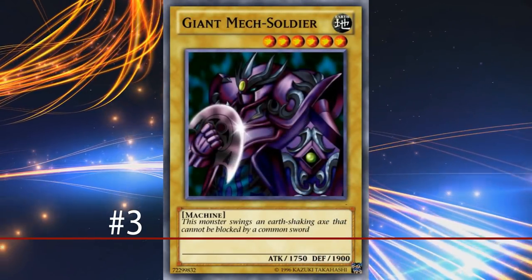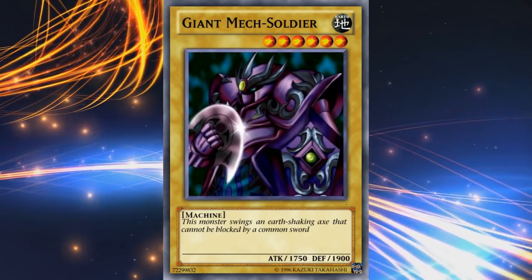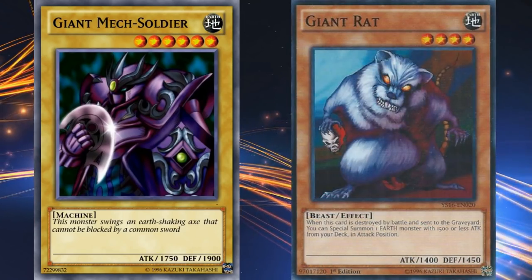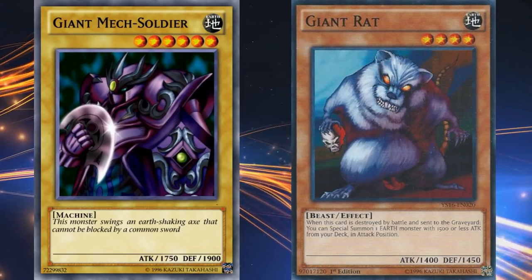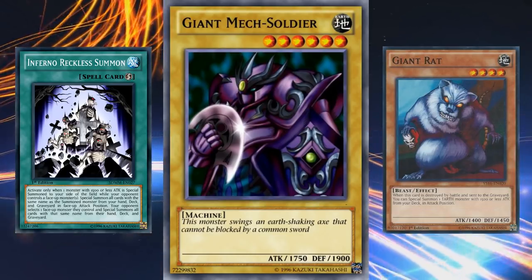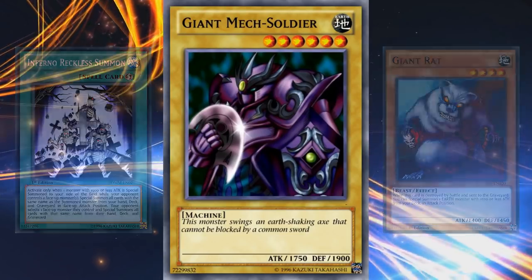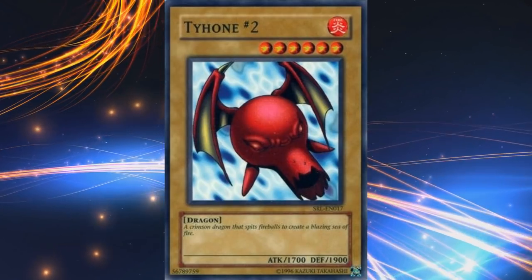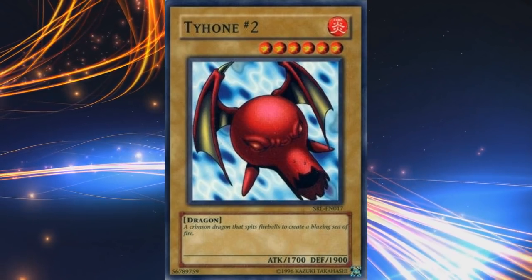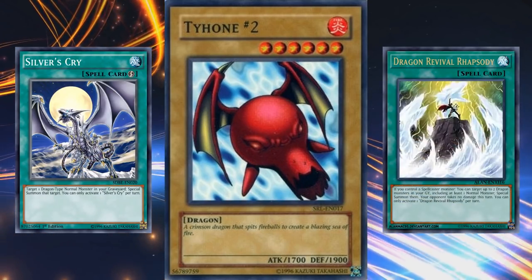Number 3: Giant Mech Soldier. This is a level 6 vanilla monster with 1750 attack and 1900 defense, which is pretty low for a level 6 monster, but gets over a few thresholds. Vanilla monsters above level 5 with less than 1500 attack are actually somewhat valuable, because the elemental floaters can bring them out and they are potential targets for Infernal Reckless Summon, which can bring out 2 other copies for 3 high level monsters for exceeds plays. So when dealing with level 5 or higher monsters on this list, I actually look for cards with more than 1500 attack instead of just looking for the weakest monsters. Typhoon number 2 is the weakest level 6 monster above 1500 attack, but it's dragon type, and dragon types have a lot of good extra normal monster support thanks to cards like Silver's Cry or Dragon Revival, so it's out of the running.